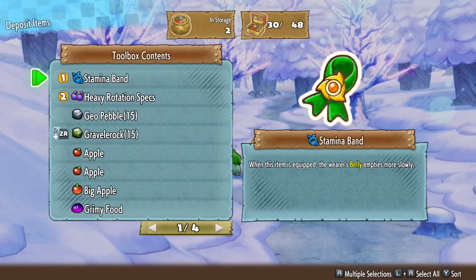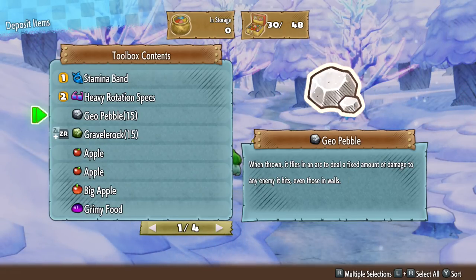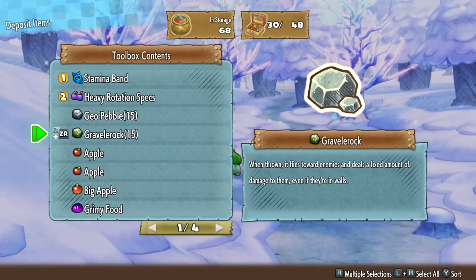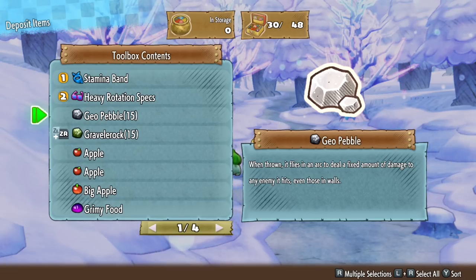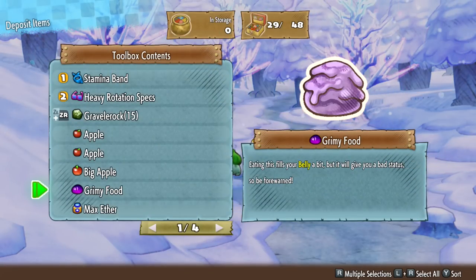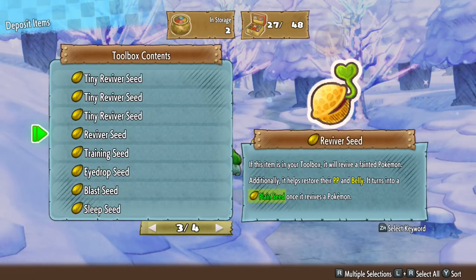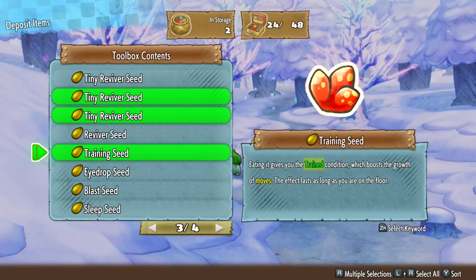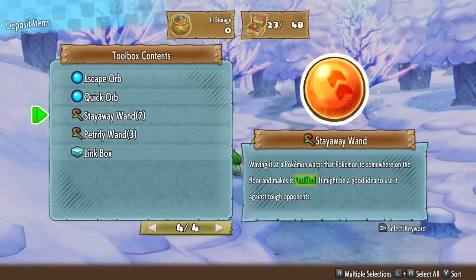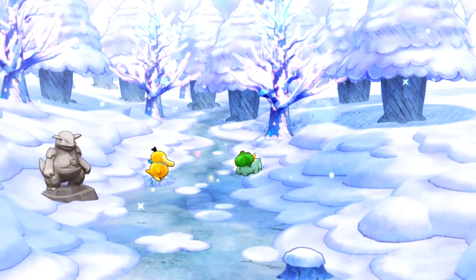I don't think I've organized my inventory, so we can maybe figure that out. I don't know if I can withdraw things from here. I've stored my inventory. These are different — Geo Pebble, one throw, it flies in an arc to deal a fixed amount of damage to an enemy. It hits even those in walls. Fixed amount of damage — so why does it need to be an arc? I guess maybe if they're in a different projection. What is grimy food? Eating this fills your belly a bit, but it will give you a bad status, so be forewarned. I'd rather not have that. Three max ethers, probably don't need more than one cherry berry. We have a ton of seeds, so let's get rid of maybe two of those. I'll keep the seeds. We have a lot of inventory space, so get rid of the link box. We have 24 out of 48, so we're actually halfway with our inventory space.